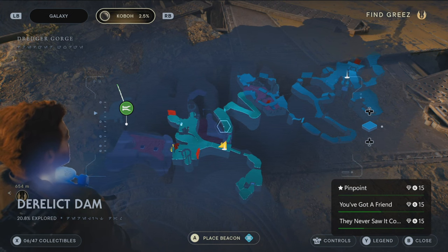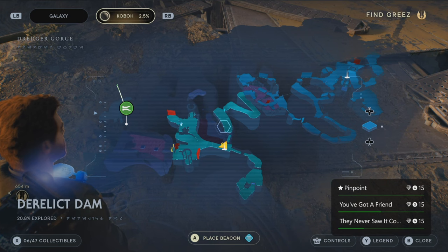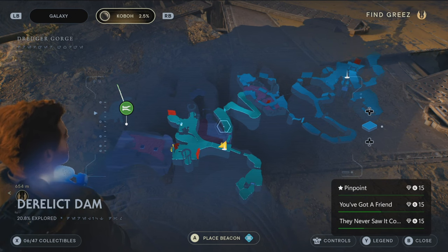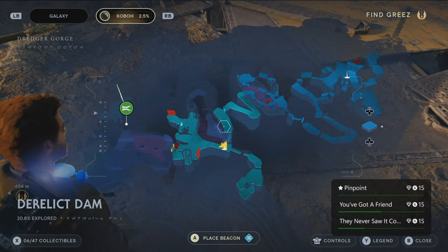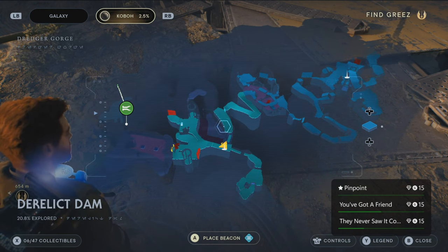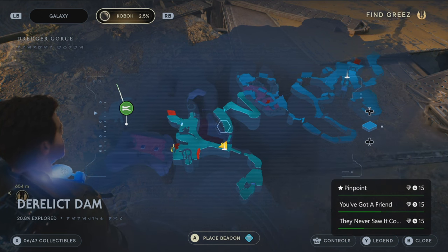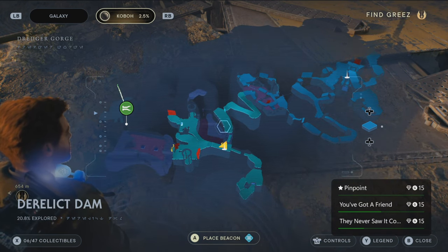Pinpoint is when you do 10 perfect, perfectly-timed precision releases. The only way to do this is the dual wield tree. I do have an experience farming spot so you get three quick skill points. The perfect spot to do it is the Derelict Dam by the meditation circle, so the enemies will respawn — two melee and one blaster-type foe. Let's go over the skill tree first before we get into the action.